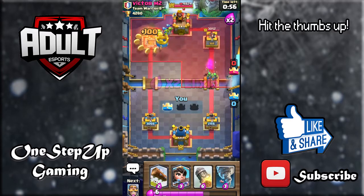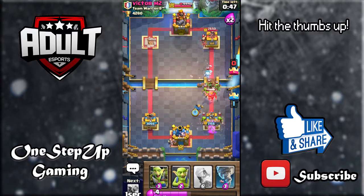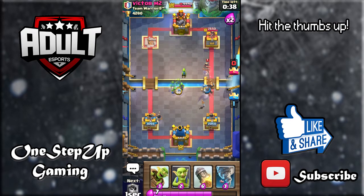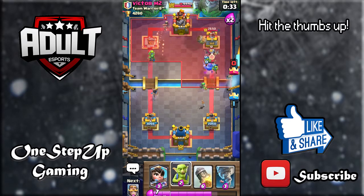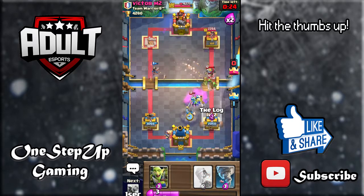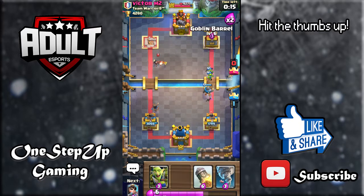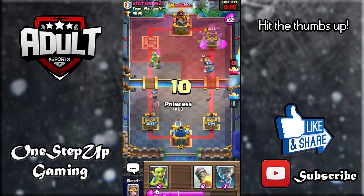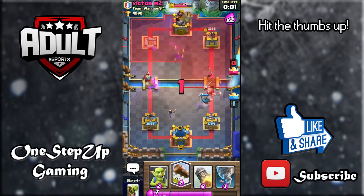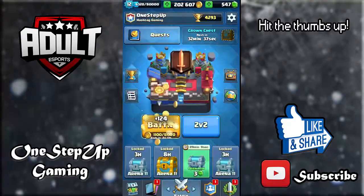Look at that — one hit from those three spear goblins took down the whole tower! I'm going to play the log on the tower — it took down the ice spirit and the goblin gang. Let's play goblin gang right here and that's going to do a good amount of damage. Another princess here, goblins to cycle back to the log — right on the tower. Let's play the knight to defend and cycle back to the log. He's not even playing his goblin barrel — a bit too late. That's going to be a good game and a well played!